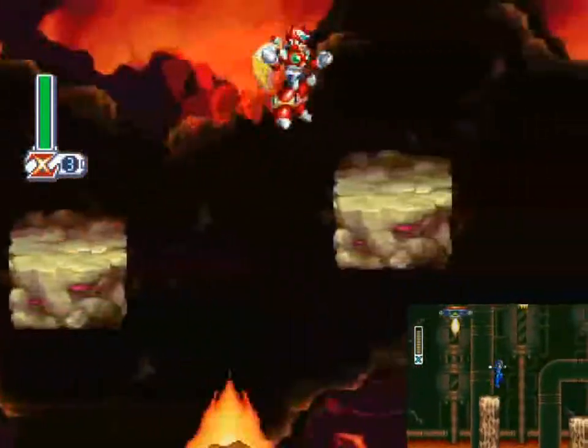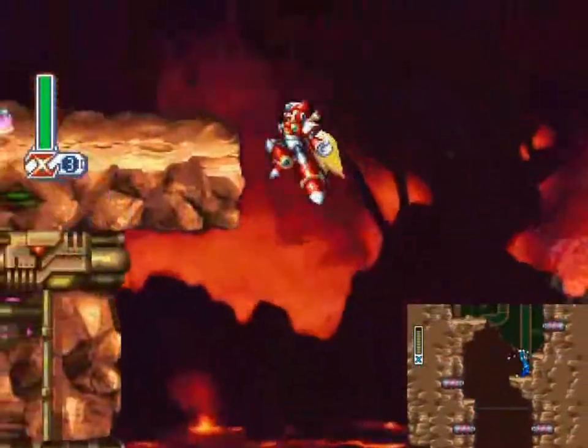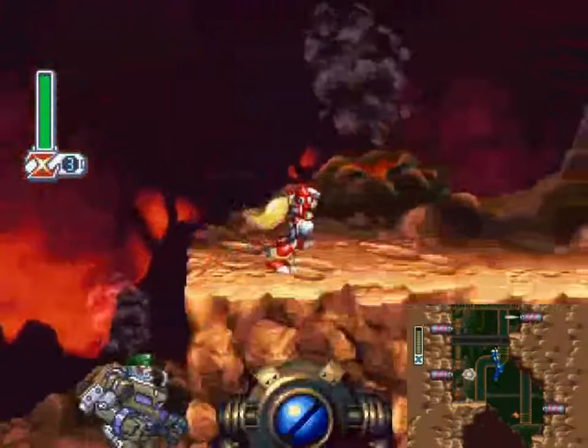Here's the staircase leading to the heart tank. Like the one in the bio lab, you can collect this with a pixel perfect dashing wall jump, but it's pretty dangerous to try, what with the meteors raining down and the respawning riot armor guy.